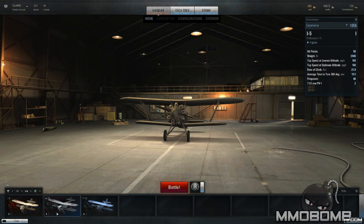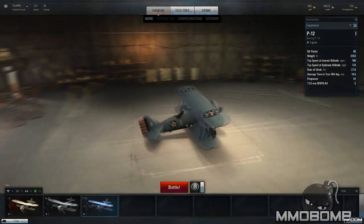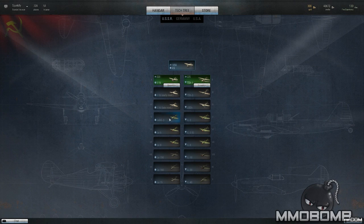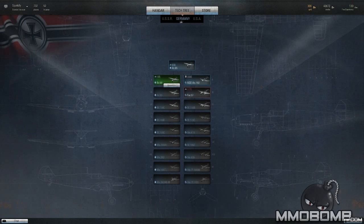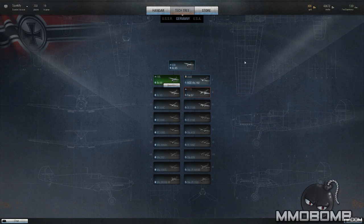So we have the USSR, the Germans, and of course the US. Now each of these are biplanes, but as you work your way up, you'll get into different tech trees featuring different propeller planes all the way up into the jet. You do eventually get jets — they are in different tiers — and just like in World of Tanks, you progress through these tiers unlocking different weapons and upgrades for your planes as you go along.